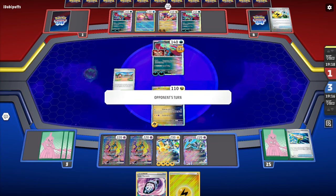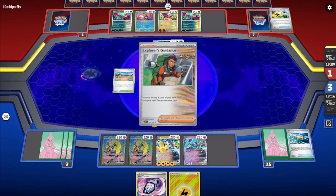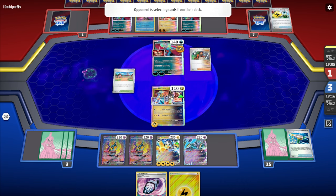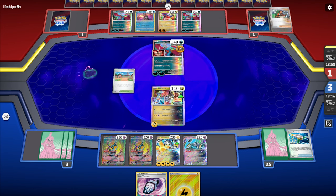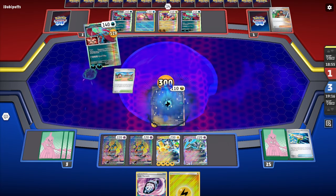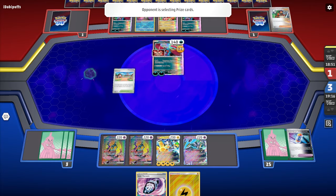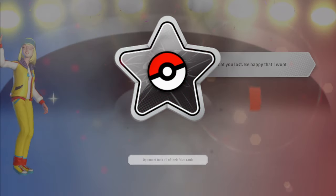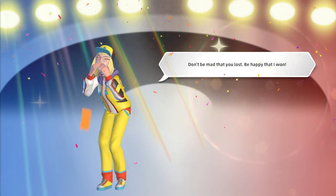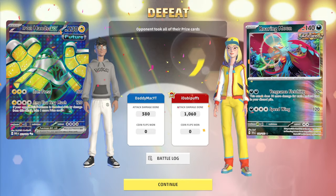One of the weaknesses of this deck is that if you don't get going right away, you're at a huge disadvantage. If you get the wrong cards in the prize pool, you won't get very far. Sometimes you have to play with the cards you've been dealt. That's 300 damage and they take their final prize card. This deck really excels against EX and V decks, where Iron Hands just picks those up.